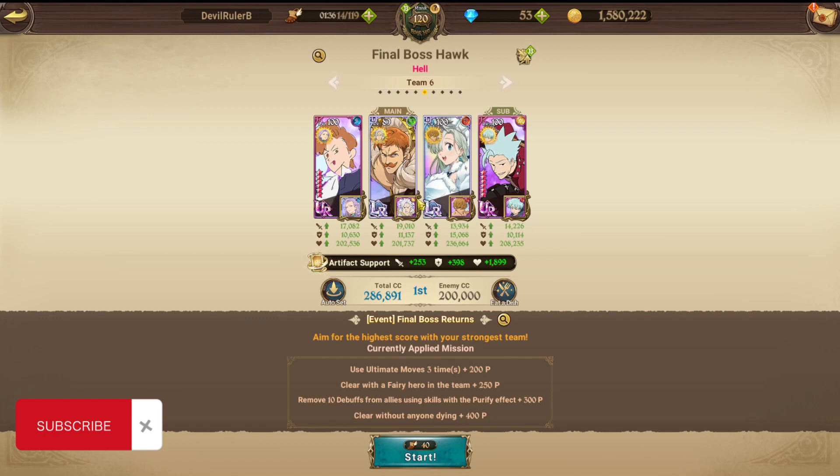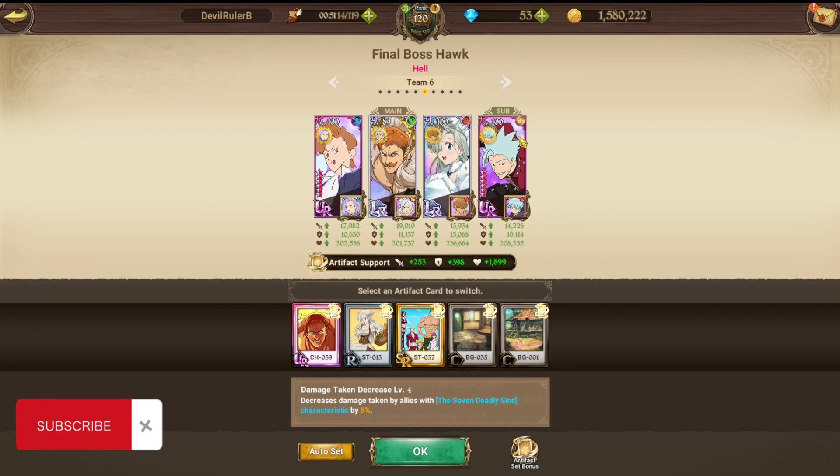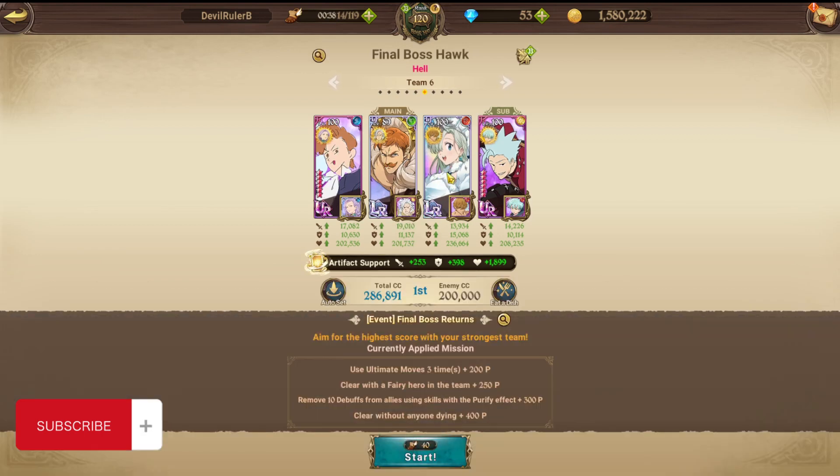LR Liz is here to remove debuffs that appear during the fight - you need to remove 10 debuffs. As for Ban, he's just filling the last slot for the Seven Deadly Sins team requirement. I considered taking Merlin but I don't have her Holy Relic, so I took Ban instead. We have damage intake increase at level 4. I got Deanne with the Holy Relic too, but this team is just fine to run without worry.